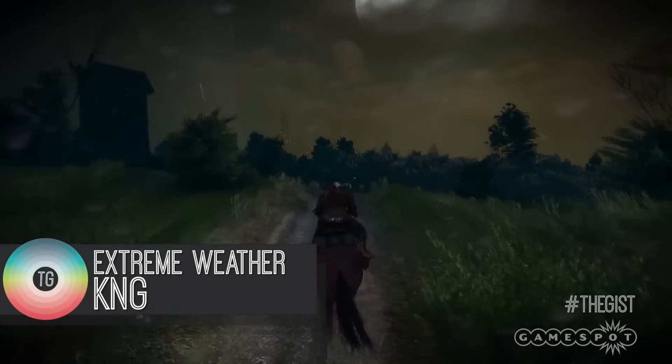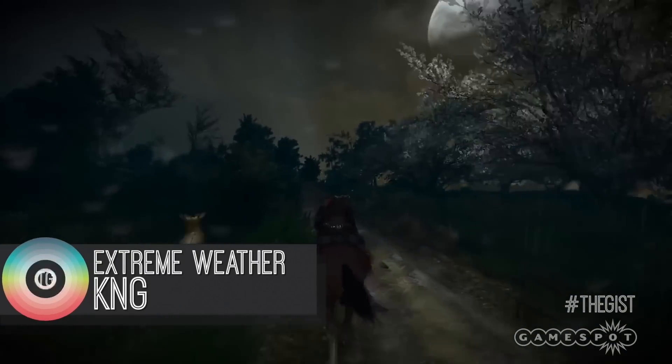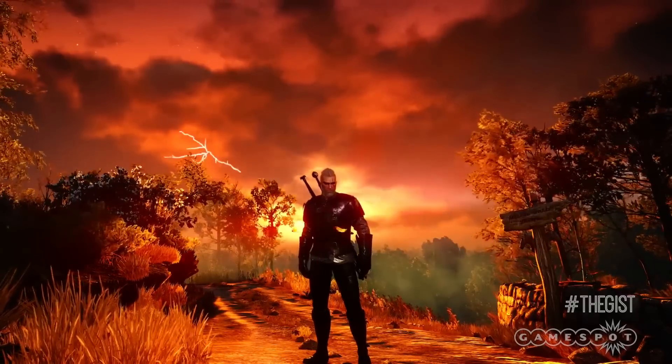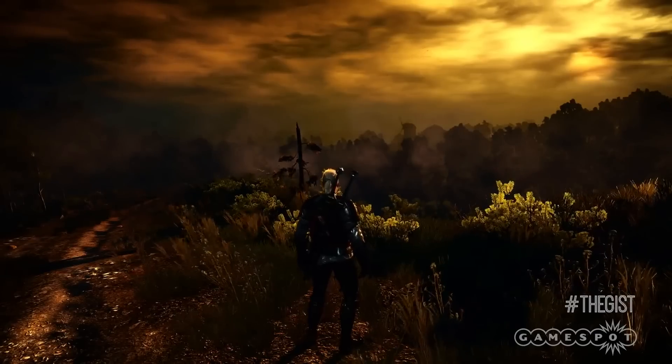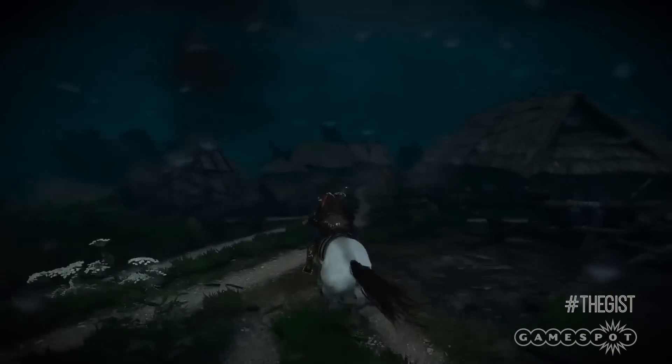The Witcher 3's game world is pretty dangerous as it is, but if danger is your middle name and you want to kick it into overdrive, then you may want to check out Extreme Weather Conditions by KNG. Extreme weather should make you feel like even more of a badass, since now you can fight off beasties and save maidens in the pouring rain with low visibility. This mod makes winds stronger, clouds darker, and thunderstorms way more terrifying. If scary is what you're after, the haunted Fyke Island in the middle of a wild storm is probably your best bet.